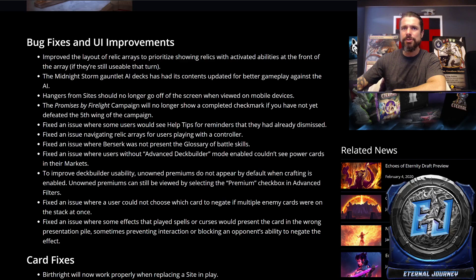Fixed an issue where a user could not choose which card to negate if multiple enemy cards were on the stack at once. I actually came across this bug and reported it myself. I believe it happened with a site where a player used the site ability and then did something else, and they were both on the stack. I had Backlash in my hand and was unable to counter — I think it was the 4/4 Endurance part. There was no way to click the other spell because the second one played was on top of it. So that was extremely annoying — I'm glad they fixed that.